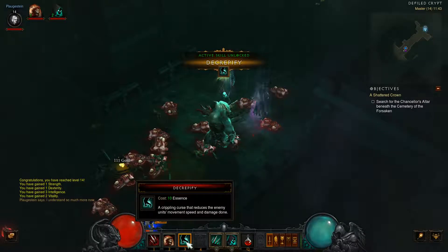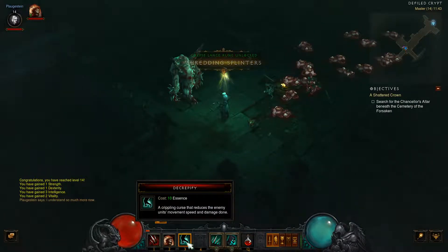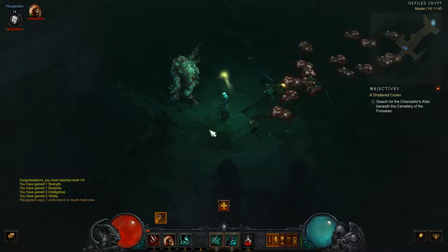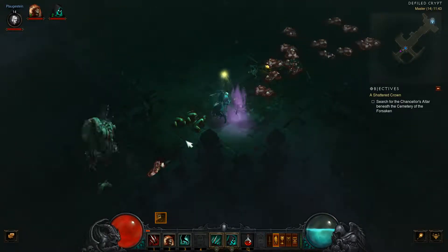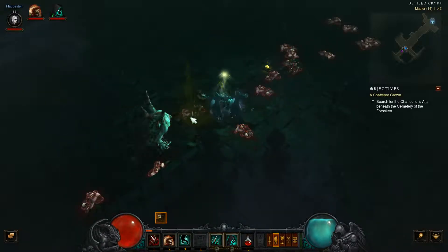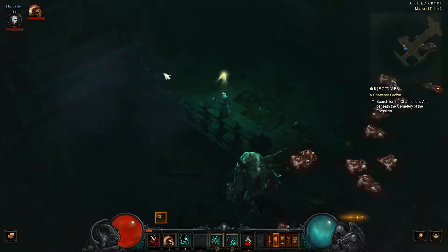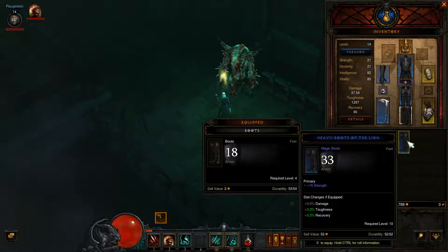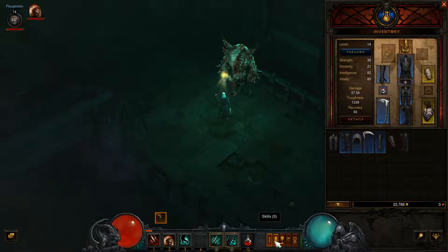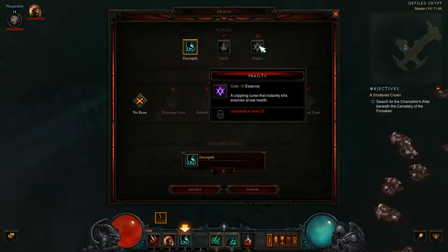We've got a new active skill category — Decrepify, a crippling curse that reduces the enemy's movement speed and damage done. It's an area one, and if I use it they're slowed down and do less damage. Pretty cool. The necromancer — I would not want to come up against one, they seem quite a pain in the arse. We also found better boots — not amazing but better for armour.